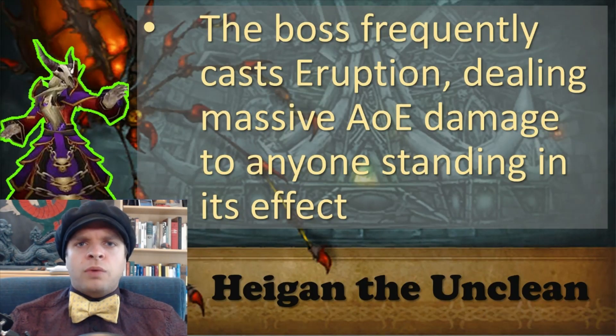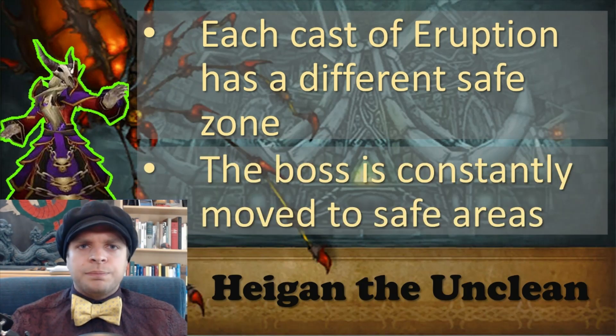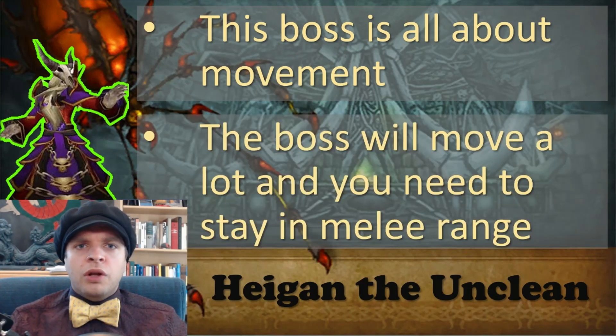Hygen frequently casts Eruption which deals massive AoE damage to anyone standing in its effect. However, each cast of Eruption has a safe zone where you can stand to not be damaged. The boss will be constantly moved between the safe zones. Doing well on this boss is all about having good movement. As the boss is dragged around the room, you need to stay behind him and stay in melee range for optimal damage output.